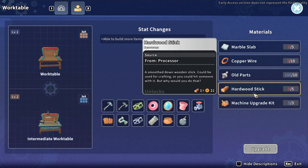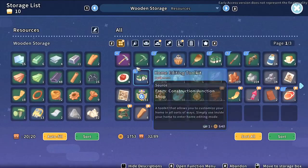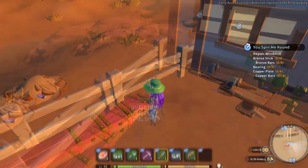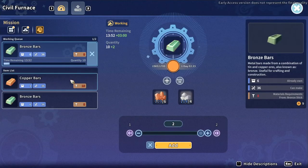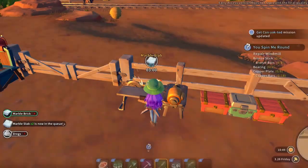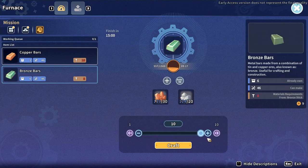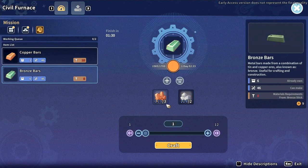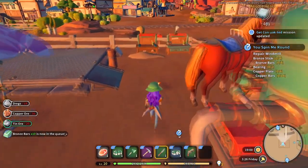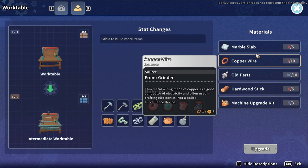I'm losing my mind, I don't know what I'm doing. Hardwood sticks and copper wires, marble slabs. I might have marble slabs in here. This is marble bricks - if I just make these into slabs... marble slabs. I put it on the wrong thing! So that will make two of them. I need five marble slabs, and it takes two bricks per slab. The civil furnace can make things that the standard one can't.